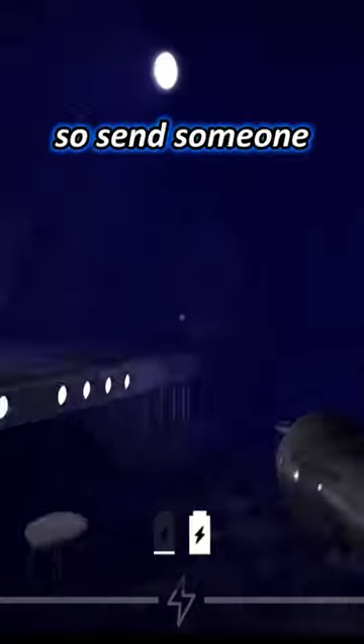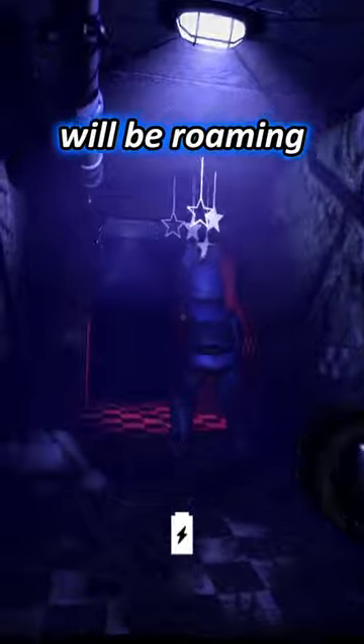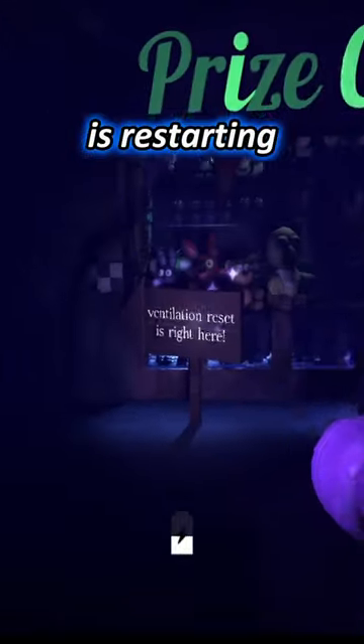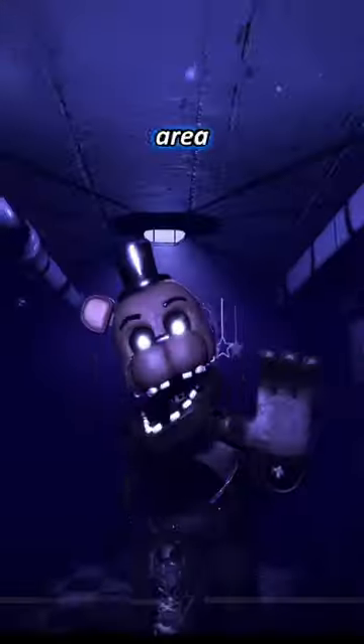The power will drain over time, so send someone to recharge the generators when the power is low, but be very careful as Bonnie will be roaming on the way there. The most important task is restarting the oxygen — when it runs out, your health will slowly start to diminish and you will eventually die from suffocation, as Freddy will be roaming around this area.